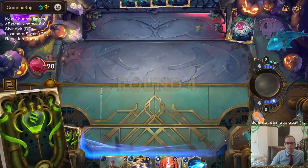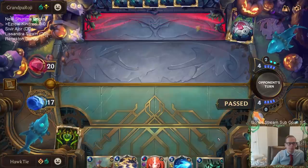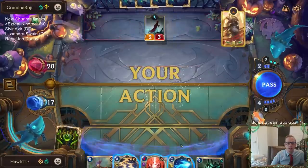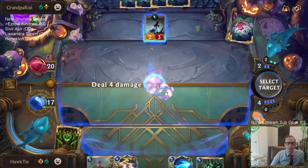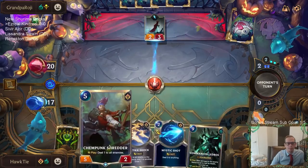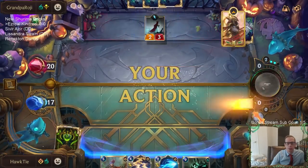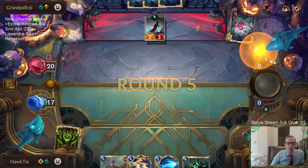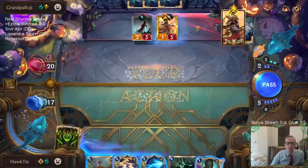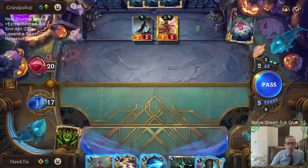I'm going to keep the Static Shot that will draw a card. I have a feeling we're going to be getting a lot smaller unit with that four-three. That Sump Dredger is a pretty big three-drop. That's really bad for us — they had two of those.